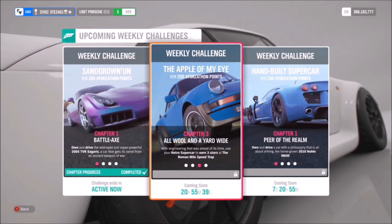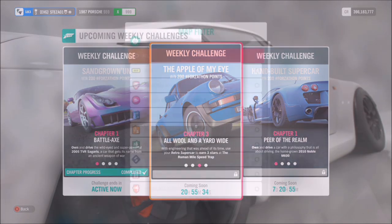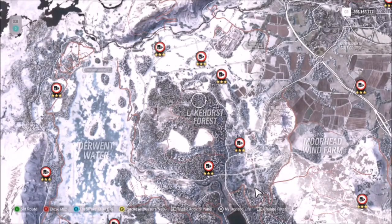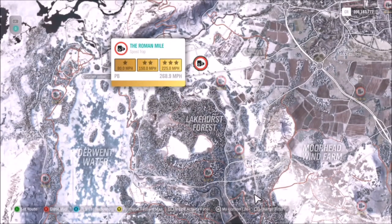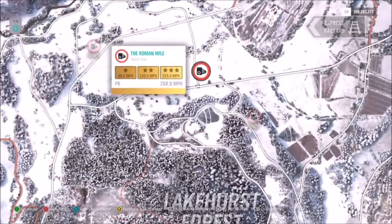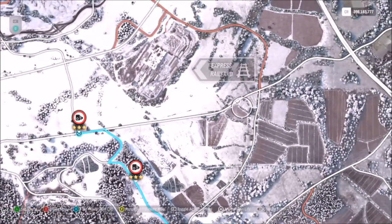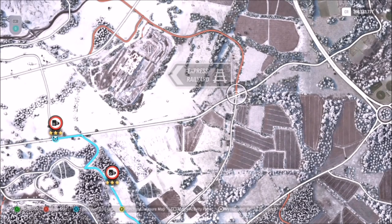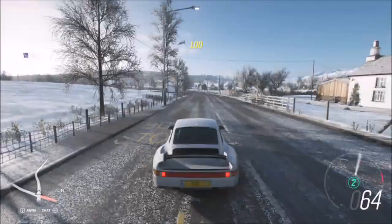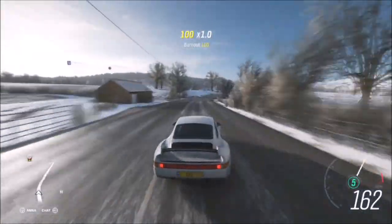The next challenge wants you to earn three stars at the Roman Mile speed trap. You'll definitely want to tune your car for this, as some retro supercars won't hit the target speed of 225 mph. The speed trap is located just above Lakehurst Forest. I recommend starting to the right, just by the Express Rail Yard at the crossroads there, so you get a nice decent run-up.